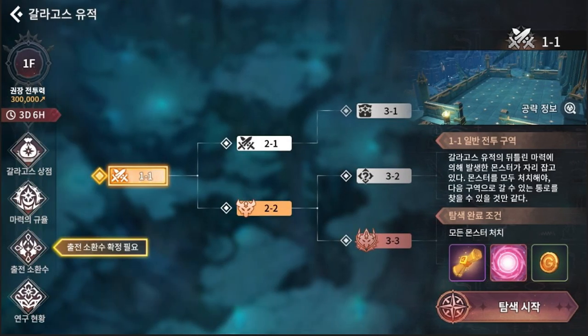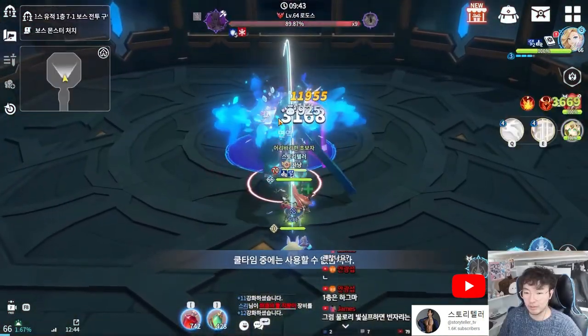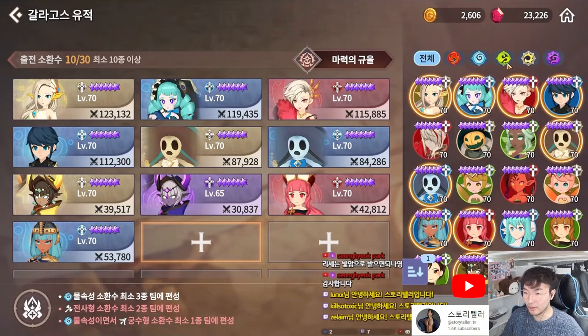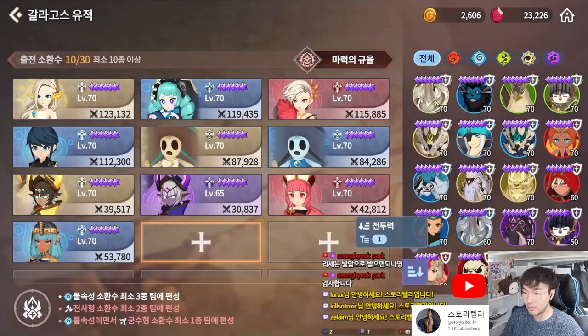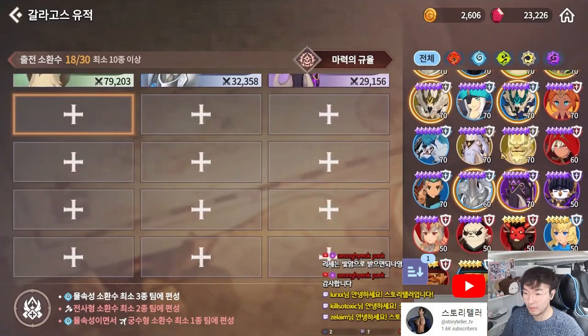The Ruins will contain many floors, with each floor having challenge stages along the way. These challenge stages could be filled with monsters, some with treasures, and others with traps. Conquering each stage will finally lead you to a boss room, whom you must defeat to proceed deeper into the Ruins. You will have to first choose 25 to 30 total monsters to bring with you.